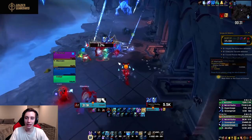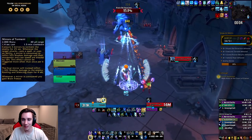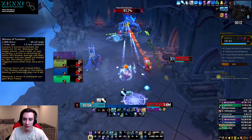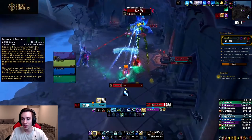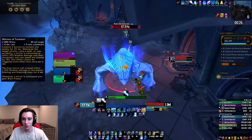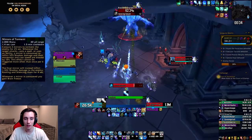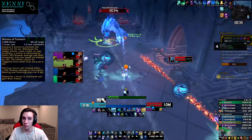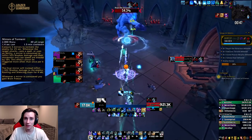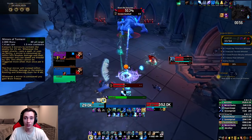For the Venthyr we have Mirrors of Torment: a 1.4-second cast, one-and-a-half-minute cooldown. It conjures three mirrors to torment the enemy for 25 seconds; whenever the target attacks, casts, or uses an ability a mirror is consumed, inflicting Shadow damage and slowing their movement and cast speed by 15%. This cannot trigger more than once per six seconds. The final mirror instead inflicts a larger amount of Shadow damage, rooting and silencing them for four seconds. Whenever a mirror is consumed you gain a Brain Freeze. It's an okay covenant — it might see some PvP use for the silence and root, but I'm not sure it outweighs having more Ice Lance damage.